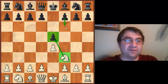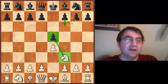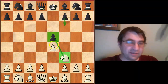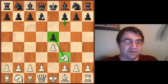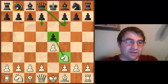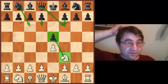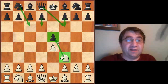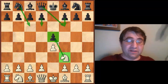There are only so many ways black can handle this pressure. He can respond poorly with Damiano's Defense — we just take the pawn. He could play knight f6 (Petrov's), counter-attacking your e4 pawn. He could defend with d6, queen f6, or knight c6.